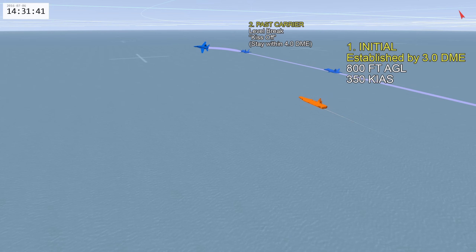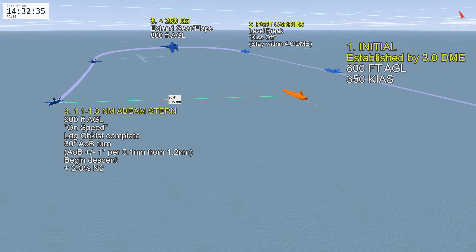During the break, you'll be at idle power with speed brakes out. Once you get below 250 knots, extend the gear and flaps, while maintaining 800 feet. By the end of the turn, you want to be on a reciprocal heading off BRC, in landing configuration, at on-speed AOA and 800 feet AGL. After rolling out, begin the descent down to 600 feet and check your position relative to the carrier — you want a spacing of 1.1 to 1.3 nautical miles.